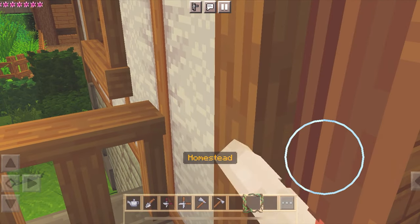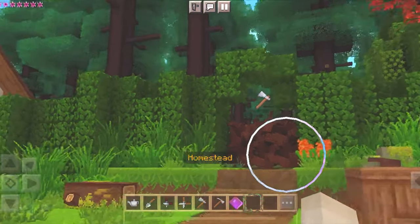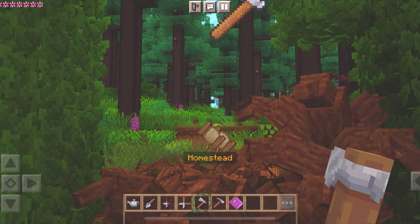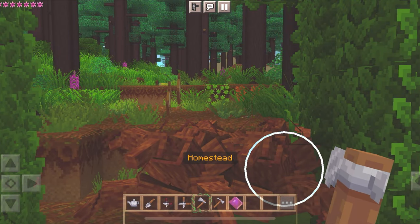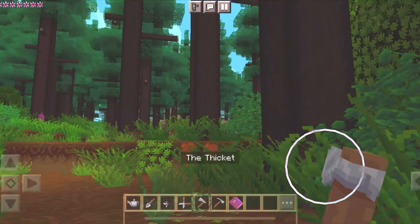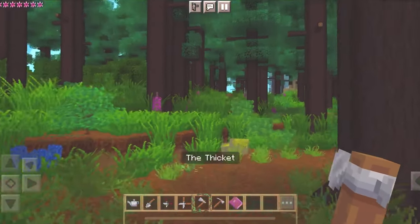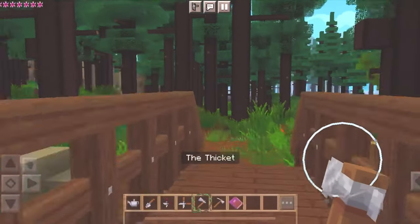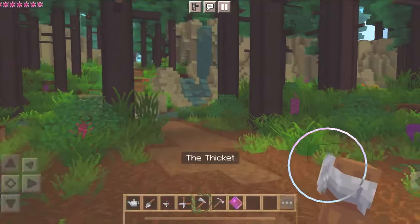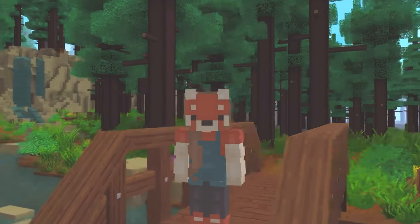There's one last place I wanted to check out — another path with a wooden barrier blocking it. Now that I have the hatchet I can get rid of it. Let's go! Oh, it's looking so pretty already. It seems we found the main path to the thicket — the pathway I found in the maze is definitely a secret. Look how beautiful this area is! I just love these little bridges. Oh my goodness — it's a beautiful waterfall! This map just keeps getting better with surprises around every corner.